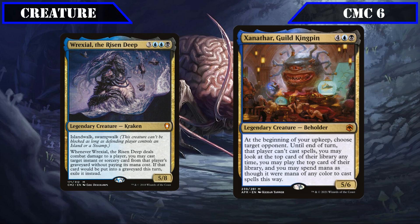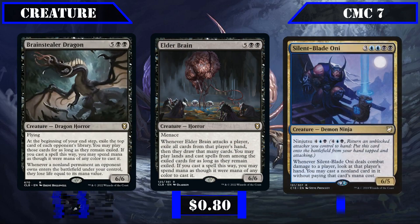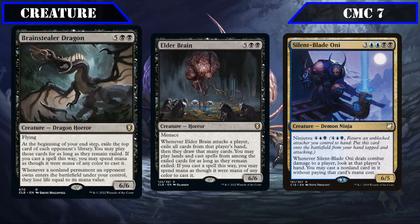Xanathar is a 5-6 that, on our upkeep, has us choose target opponent, preventing them from casting spells until end of turn and letting us look at and play cards off the top of their deck with mana of any color, simultaneously turning our opponent's top deck into a second hand for ourselves and hobbling their ability to respond. Brainstealer Dragon is a 6-6 flyer that, on our end step, exiles the top card of each opponent's library and lets us play those cards for mana of any color, and whenever a non-land permanent an opponent owns enters the battlefield under our control, its owner loses life equal to its CMC.